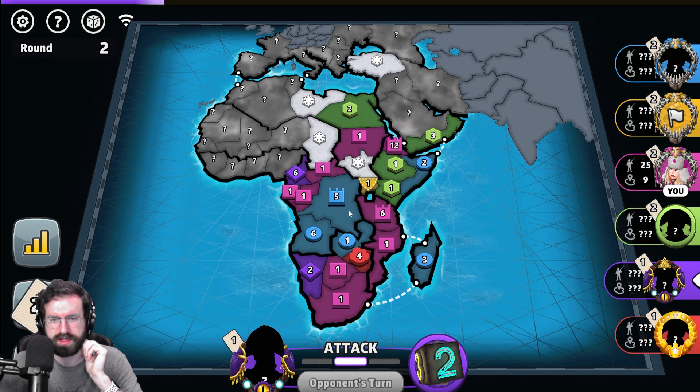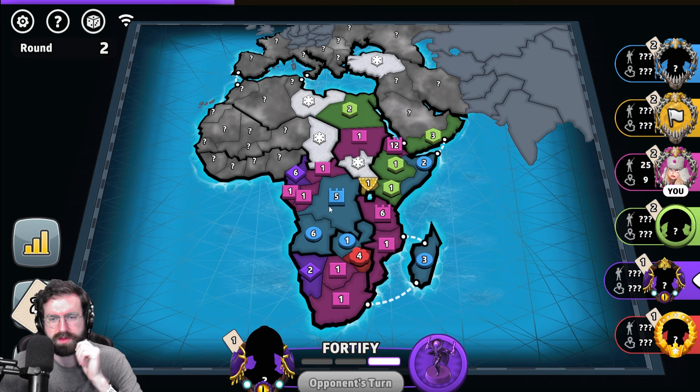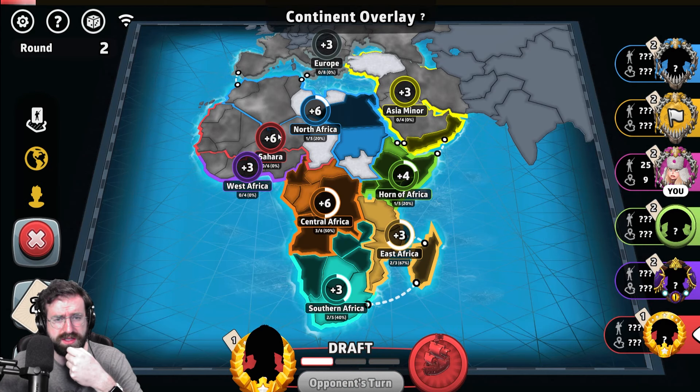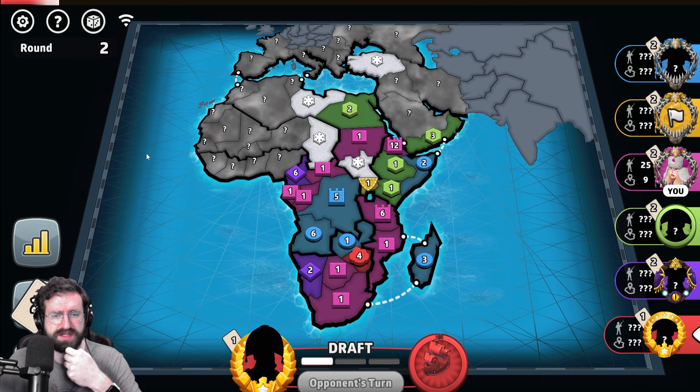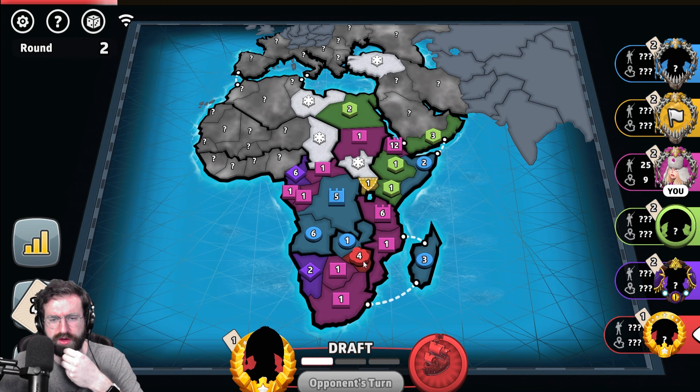I have direct pathing down here — the problem is this six here. However, this six off cap can fortify. If he rolls a cap and gets bad dice — we actually have red with a bonus already. Red has the Sahara bonus. Purple did not contest that. But purple does not hold their own. I think that's a mistake. We gotta get red out of here. Hopefully blue goes for red down here.